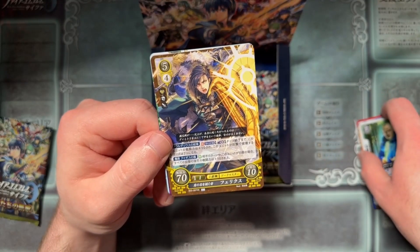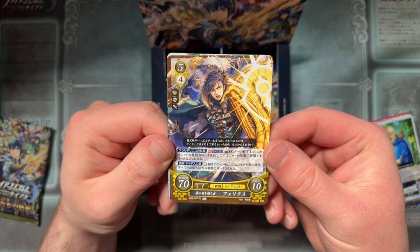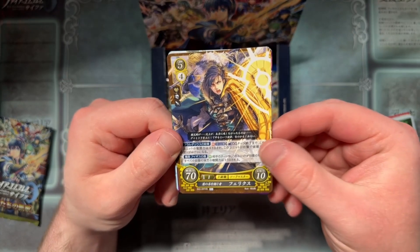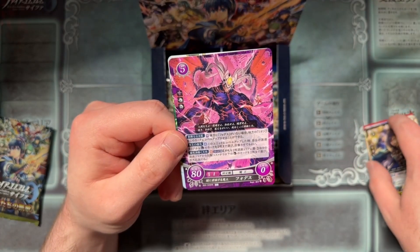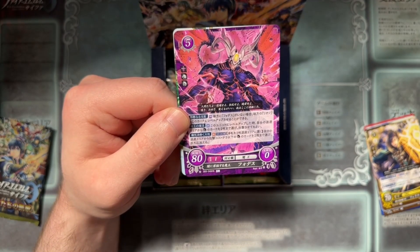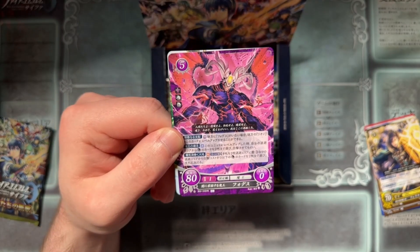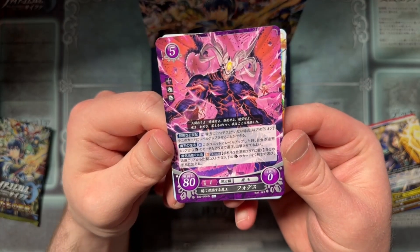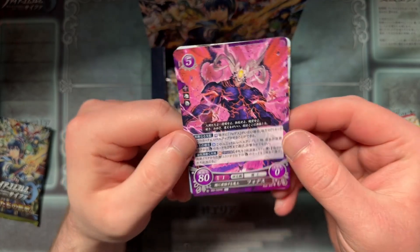We've got Felix from Three Houses — he promoted with the shield, Dimitri in the background. Shield of Fargas. What the hell is that? Oh, is this the Demon King from Sacred Stones? Yeah, Formotus the Demon King — he got a card, look at him! You go, Formotus.